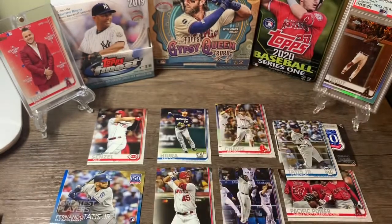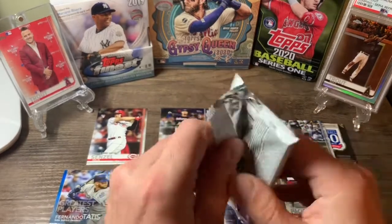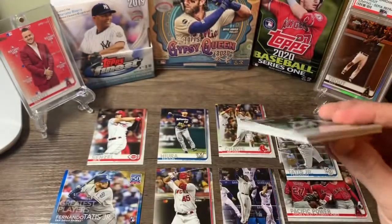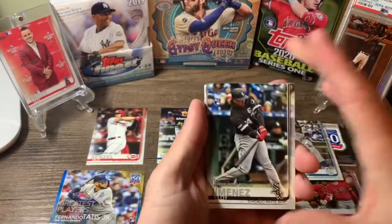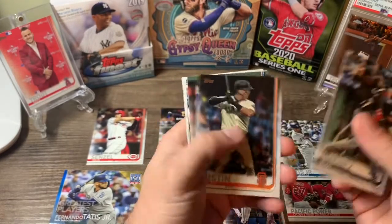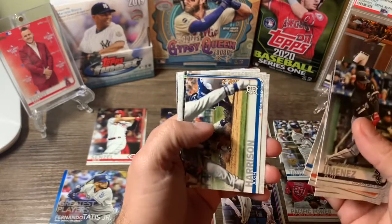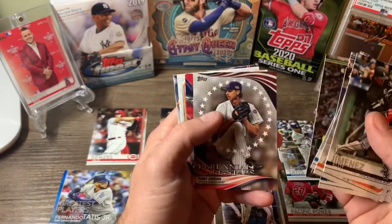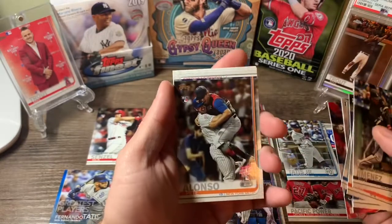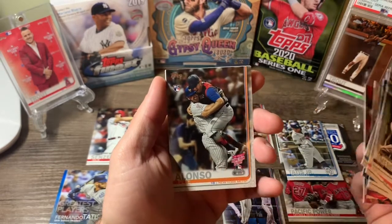Alright, last pack. So far, let me know what you guys think — great box from my standpoint, a lot of cards I don't have yet. A couple of Tatises. Eloy rookie debut card, Gavin Biggio, Craig Kimbrell, Josh Harrison, Matt Chapman, Randy Johnson, Shohei insert. Pete Alonso, All-Star, Home Run Derby rookie card — I've got that one, but that's a sweet-looking card.